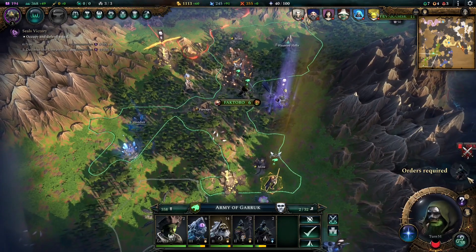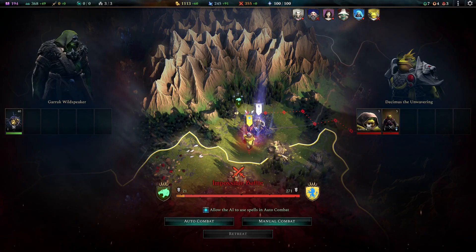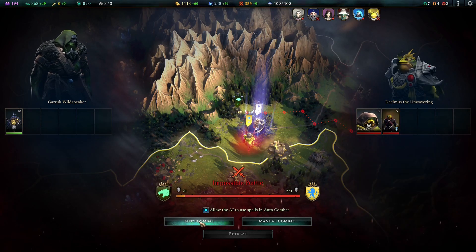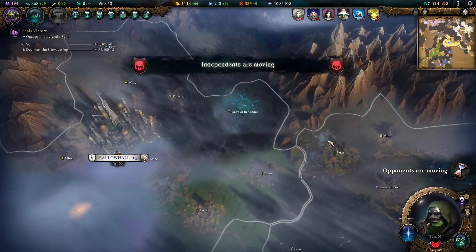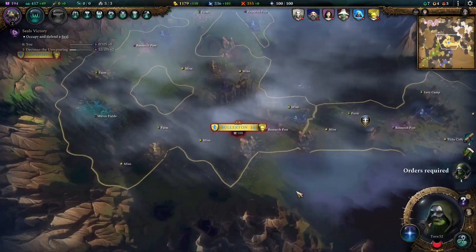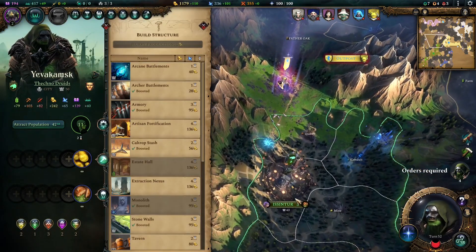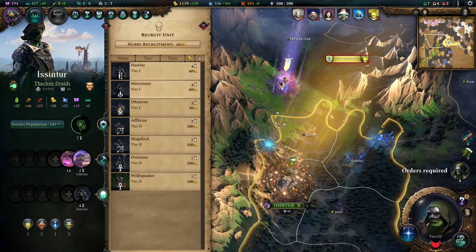Oh wait — you declared war? Oh shit, that means our other city is gonna fall. Since when did you declare war on me? That was very unclear. This is in danger. So we need to start recruiting some stuff here — it's gonna take a while. Let's get a Harrier. You should be able to build pretty quickly. Let's grab a mage lock — it builds pretty quickly and it's only costing us a little.